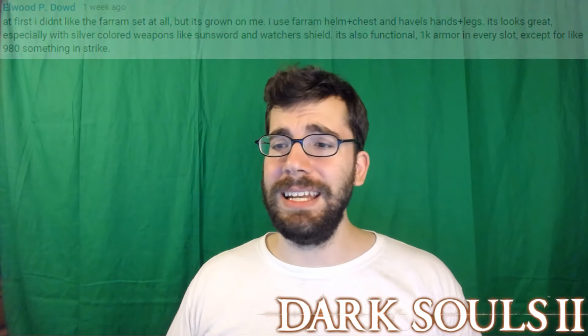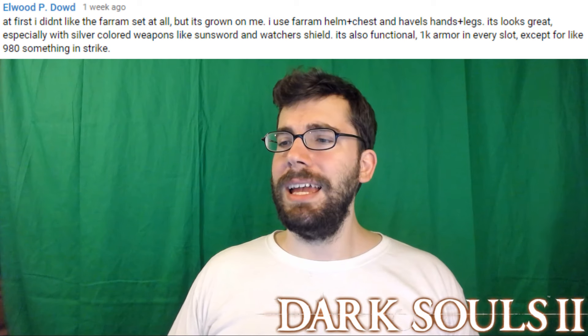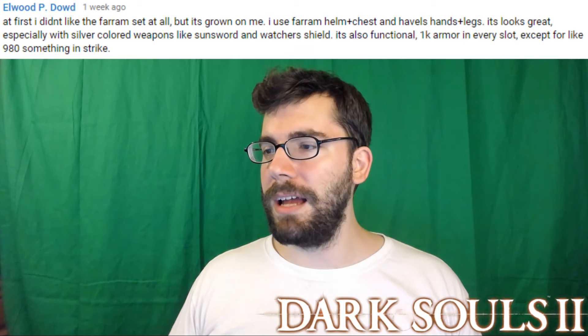Starting off, number one: Elwood P. Doubt from YouTube. He says, 'At first I didn't like the From set at all, but it's grown on me. I use From helm plus chest and have those hands and legs. Looks great, especially with silver colored weapons like Sun Sword and Watcher Shield. It's also functional — 1K armor in every slot except for the 980-something in strike.' I love armors that are useful and look good. I personally love function over form — I don't care what I look like as long as my stats are better.